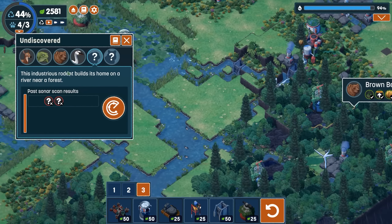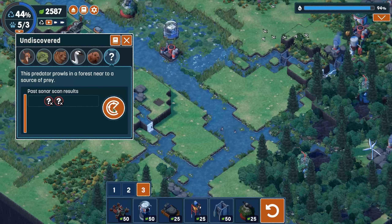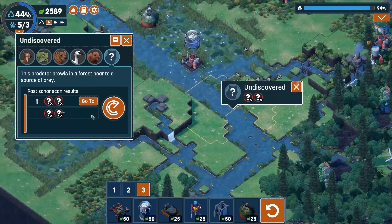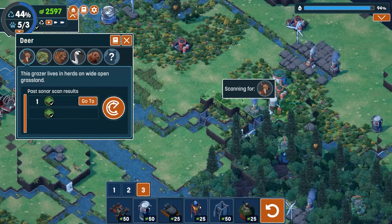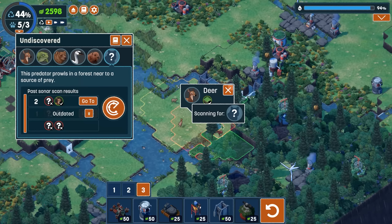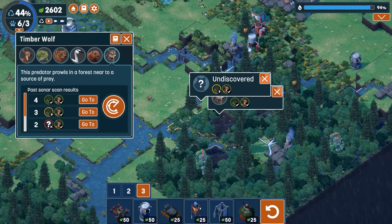An industrious rodent — that sounds like a beaver — wants a river and a forest, and that works. And then a predator that likes prey close to the deer and near a forest. This is where I didn't set up a forest, so we either need to set down some more deer or create a forest nearby. We'll add more deer spawn, then place the predator close to a forest and also close to the deer — and we found the noble timber wolf. That's all six creatures.